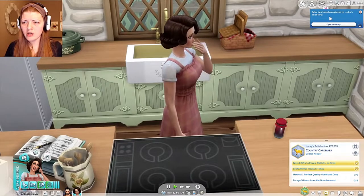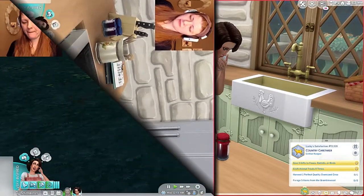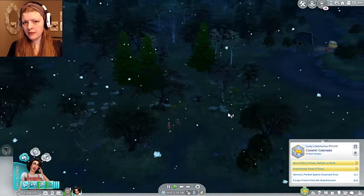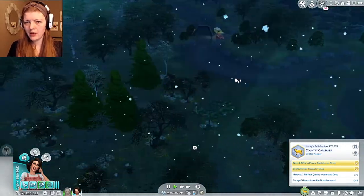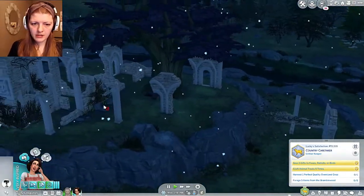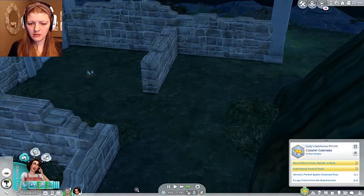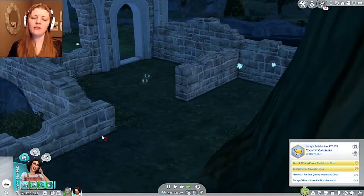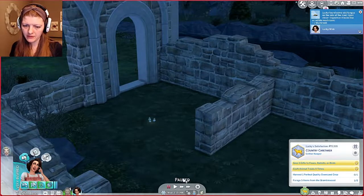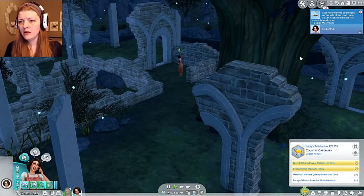Oh, did she burn it? Wait — extra jars, okay cool. Is she nauseous? Let's go forage. It's snowing, which is wonderful. Forage five items — someone's showing up. I'm a little confused when I spawn here because I'm not used to that being there. Oh, that's interesting. Okay, I'm familiar with this section. It says pick strange mushrooms — let's go do that and see what we get.